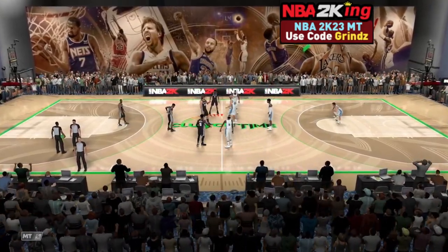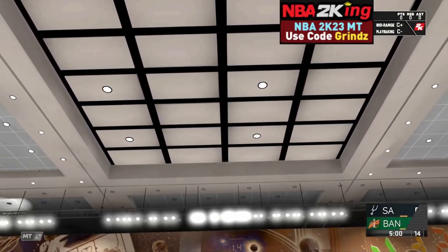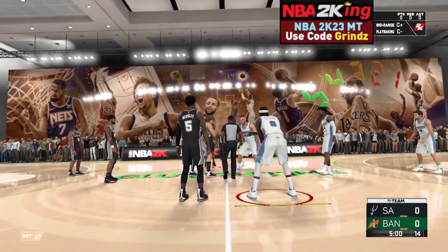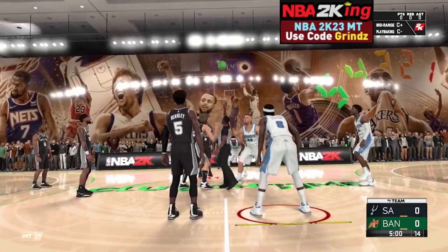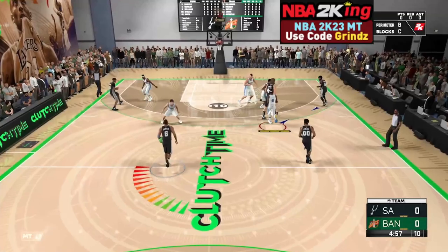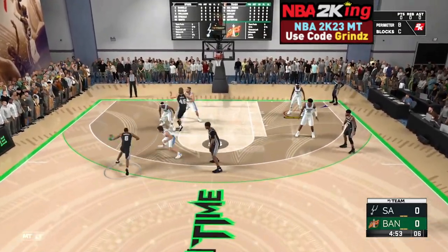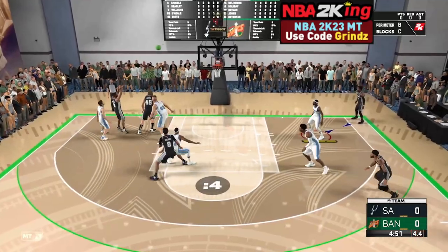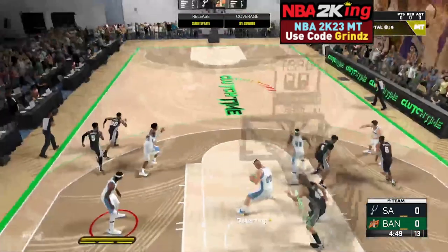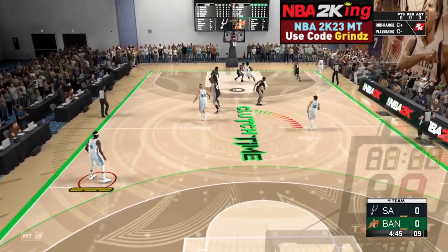You can literally just put on Clutch Time AFK — if you don't care about the wins, don't worry about your team or anything. Just player lock and leave your controller there. Every like eight minutes or so you'll have a chance to open it, and if you win you're also gonna have a chance for Billy Knight.